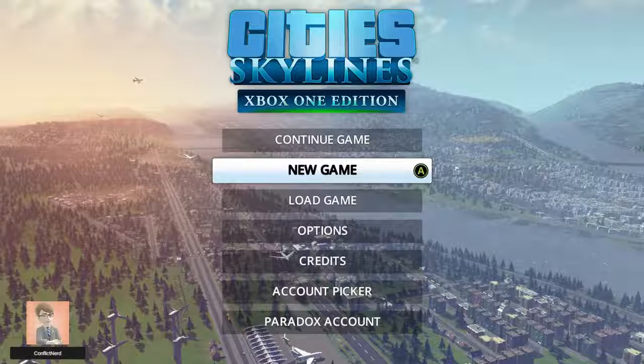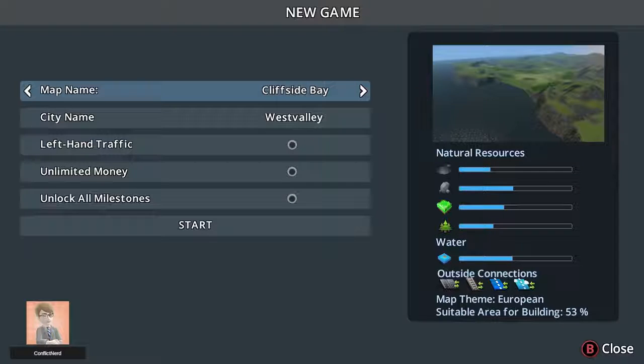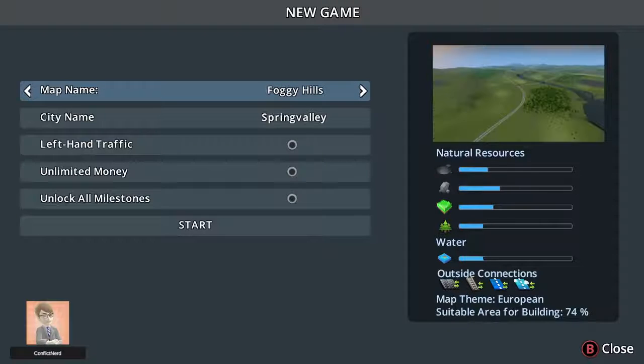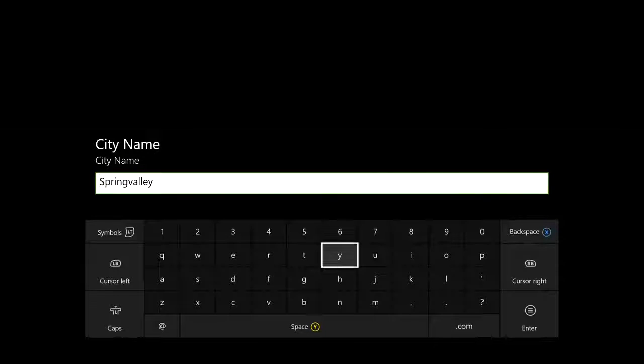Ladies and gentlemen, without any further ado, we are going to be starting a new game. We're going to be going with one of the old classic maps here. I'm honestly eyeing up Foggy Hills just a little bit. The city name is not going to be Spring Valley, though. That is just not staying here. We're going to just change that a little bit and get ourselves good old Nerdsdale, just like so.